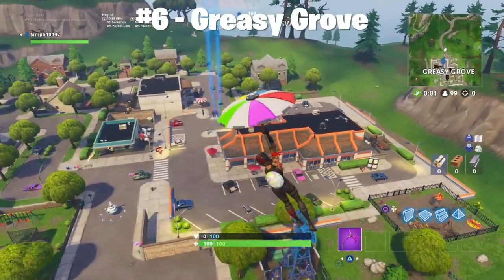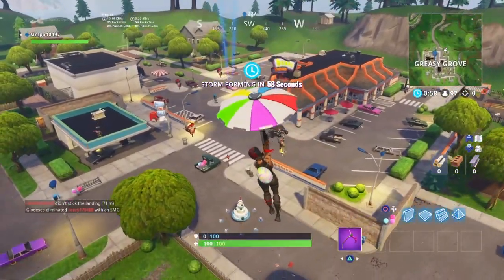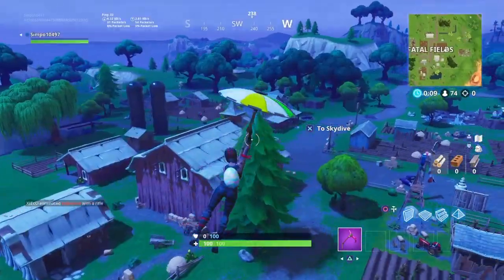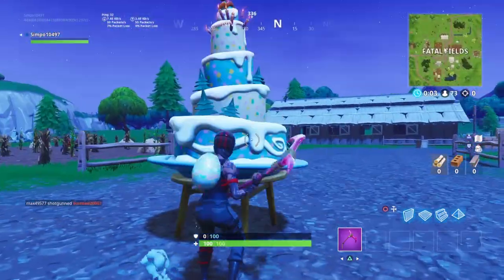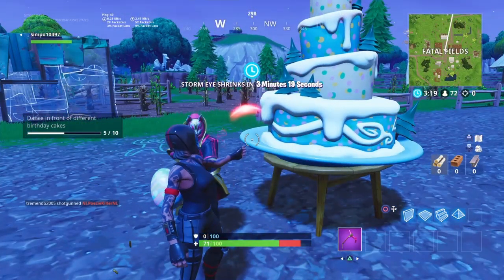Moving on to the sixth one in Greasy Grove — another very easy one, basically just right in the middle of Greasy. Very simple. Moving on to the seventh one, three more to go. Fatal Fields — a very easy one, basically just in the very middle of Fatal. Like I said, they're not that tricky to find.